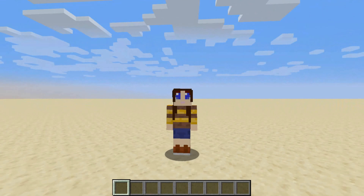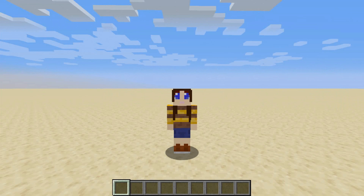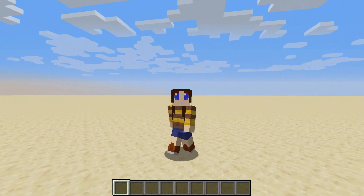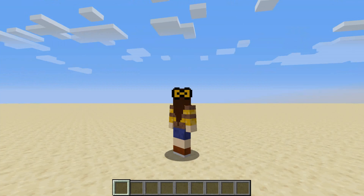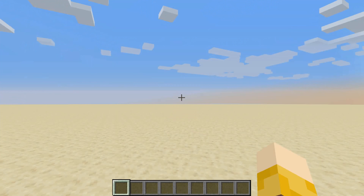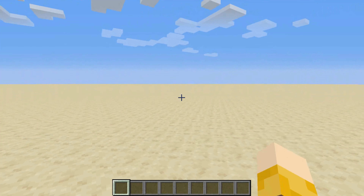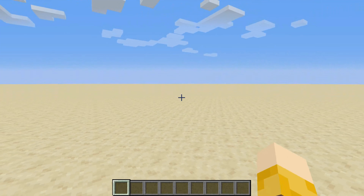I also mentioned in my last video that my Java skin is slightly different - that's because I couldn't do my space buns when making the skin, so I had to have my hair down. I've also got a bow on the back of my head. I hope you guys like what I've done with the hair - personally I love it.